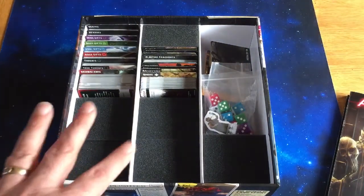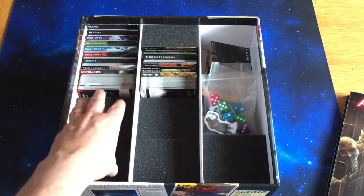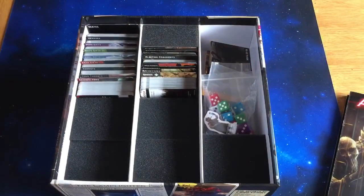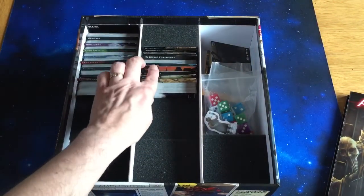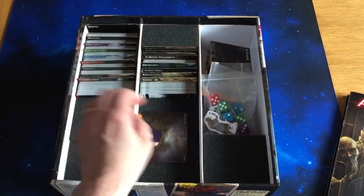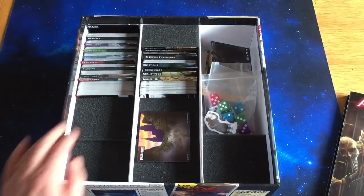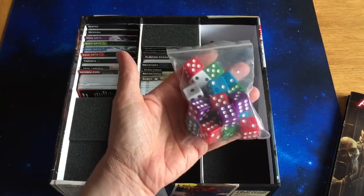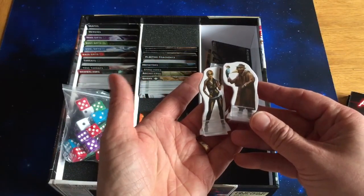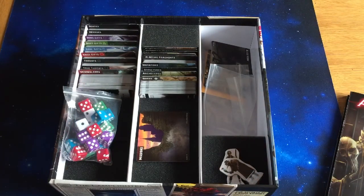This is what the box looks like. Unlike the Pathfinder card game which has its own insert, with this you get dividers provided, which are quite attractive — they've got some nice art and flavour text on the back. It makes things more modular and you can set this up however you wish. It also comes with dice, which we'll talk about when we discuss how to play in more detail. Each character has their own little standee as well, which is quite nice. So that's the contents of the box.